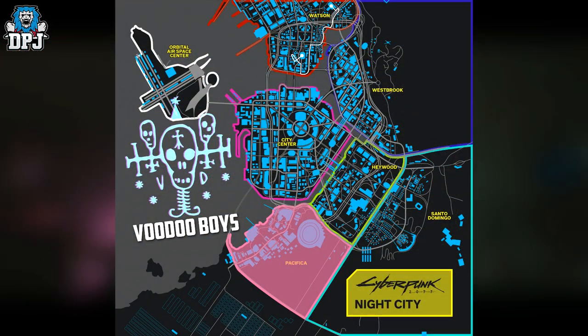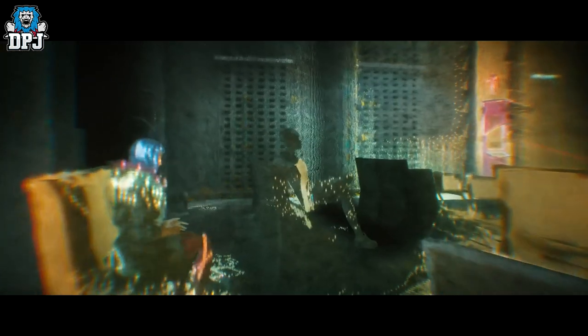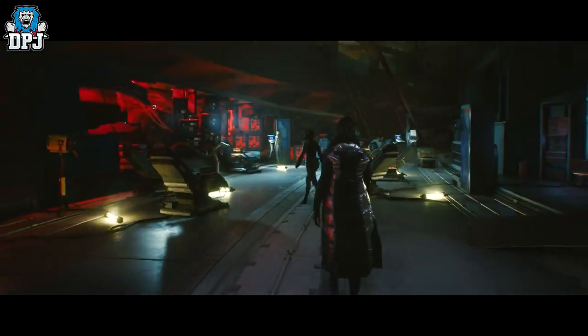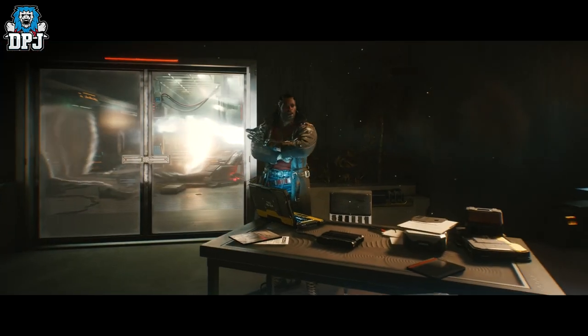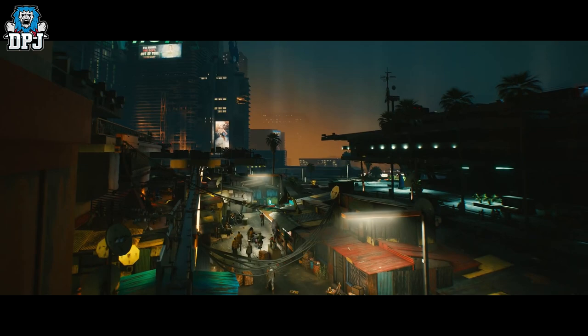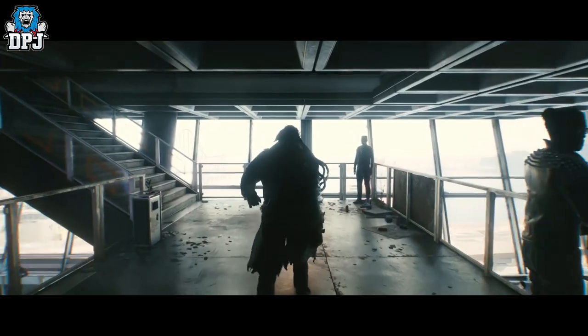The Voodoo Boys can be found within the Pacifica district. They are elite netrunners and are connected to activity behind the Black Wall. For the Voodoo Boys, Pacifica is essentially Haiti 2.0 — their own island, cut off from the rest of the city. You do not steal from the Voodoo Boys.